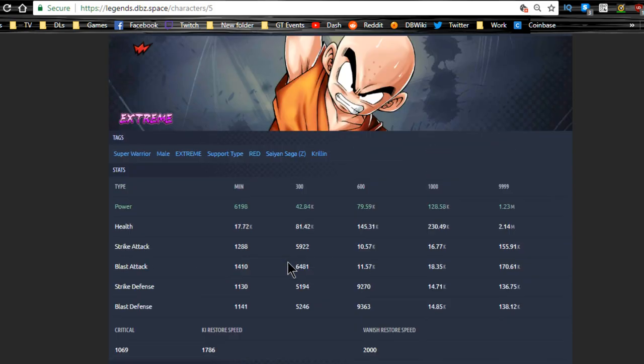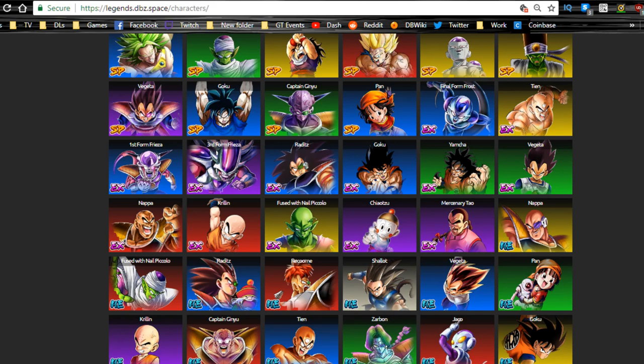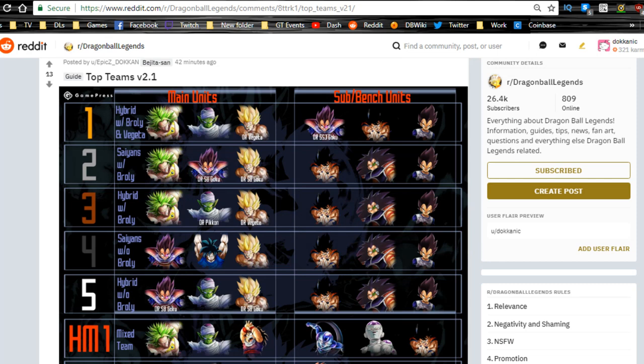I had the Extreme Strength Krillin, almost got him up to 1000. The team I ended up using for that PvE mission was Strength Jacko, Strength Dodoria, Strength Second Form Frieza, Strength Piccolo, and Physical Napa. Physical Napa does increased damage to purple units, and all the others gave buffs by defense or attack. My Krillin was at level 986 when I beat it.